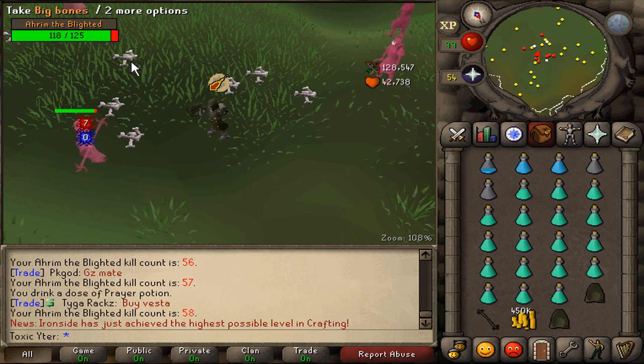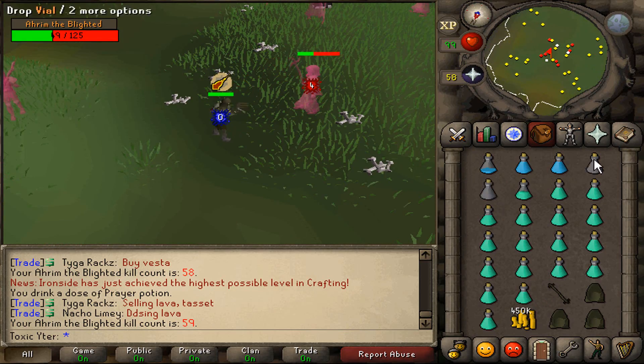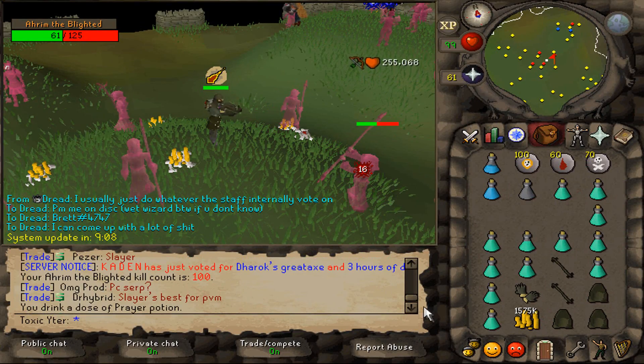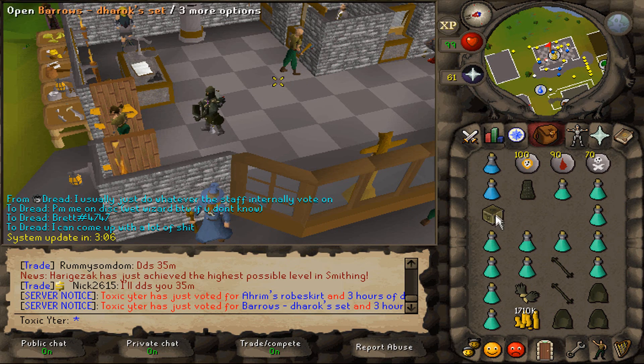Give me the fucking skirt, man. Three Aram's hoods and a staff? This game hates me. Got another pair of brawling gloves - don't think I need those but I'll take them. We reached 100 KC and didn't get the skirt, so I'm just going to vote for it. Went and voted - oh wait, we got an Aram's skirt and another DH staff, so we're going to do some PKing this episode because PKing is some sick money on here.